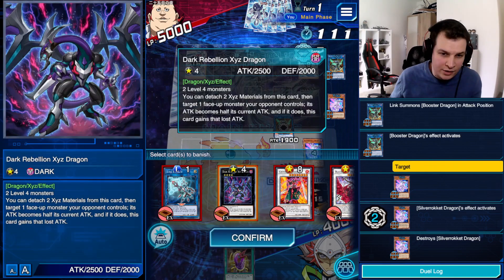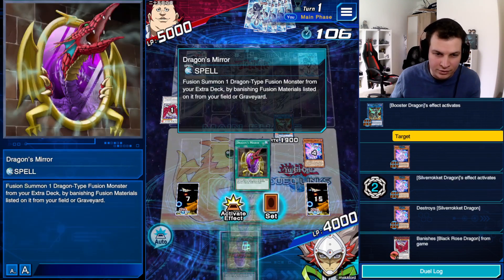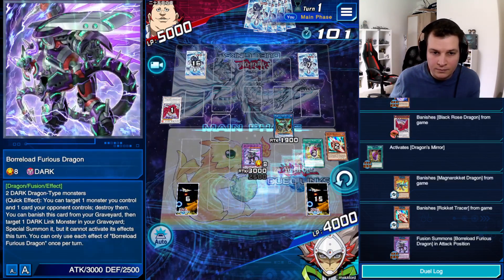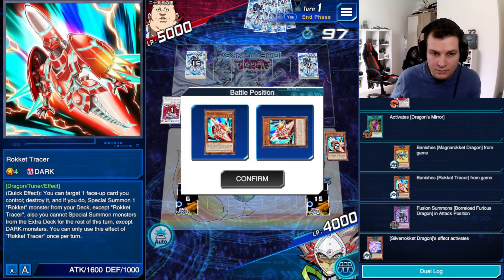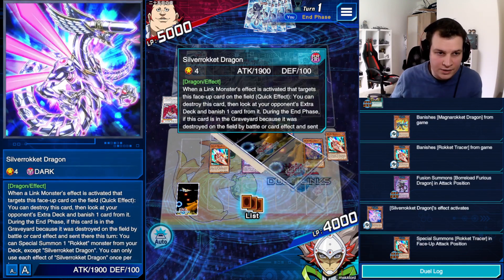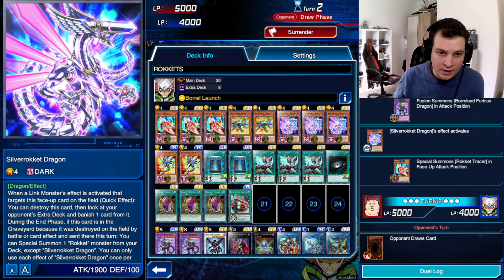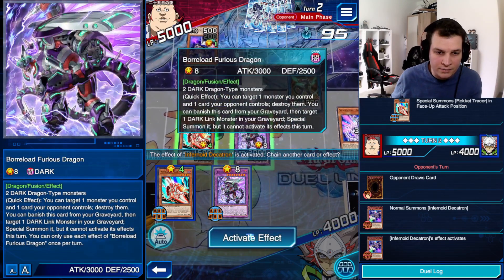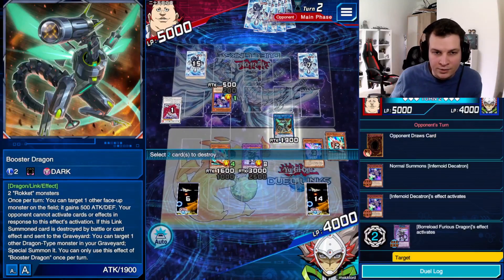What do I banish? Dark Rebellion, I don't think, would be an issue. None of these are an issue except precisely the Black Rose — I'm just going to get rid of Black Rose. And once again, Dragon's Mirror into Furious Dragon. End phase, Silver Rocket floats into Rocket Tracer. The way I like to play Silver Rocket also explains why in my decklist I'm playing three Silver Rockets instead of only two or three of another Rocket. Three Tracer is always correct — other ratios are more open to discussion.